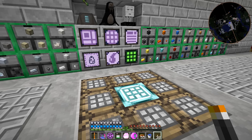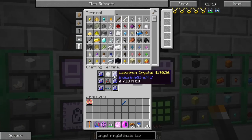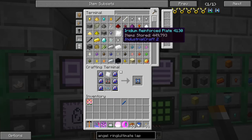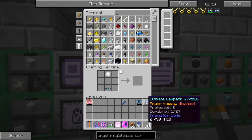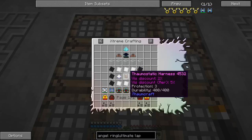Since we have a lot of this IC2 stuff on auto-craft, that wasn't so bad. I can just tell the system to make 12 lapatron crystals and we have them. These energy packs aren't too difficult - we have all the iridium reinforced plates, almost up to half a million of them now. We also have the item superconductor on auto-craft. We need two ultimate lap packs - there we go. Those should just fill out the entire crafting recipe... except we're missing the thermostatic harness.